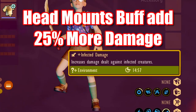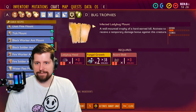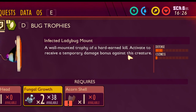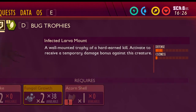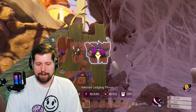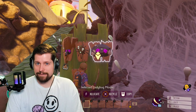The tooltip says 'increased damage dealt against infected creatures,' but it doesn't specify further. On the crafting menu — for example, with the infected ladybug mount — it says 'activate to increase a temporary damage bonus against this creature.' Every one of them says 'this creature,' not every creature. But the actual tooltip down here says 'infected creatures.'